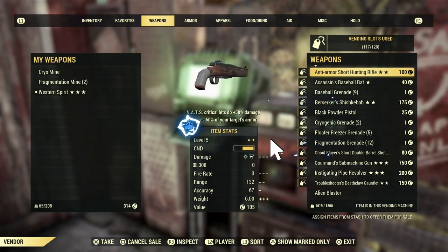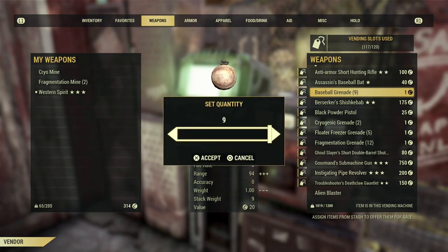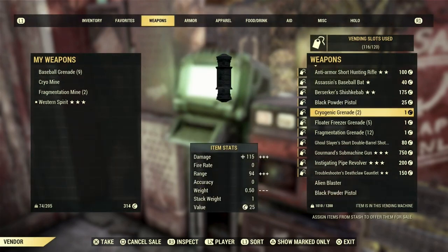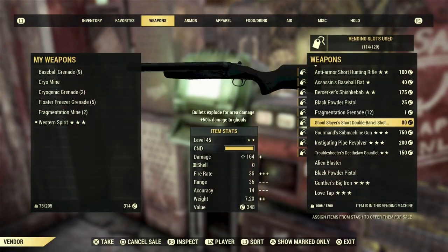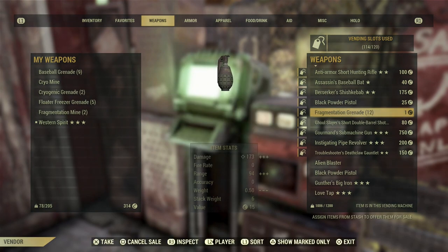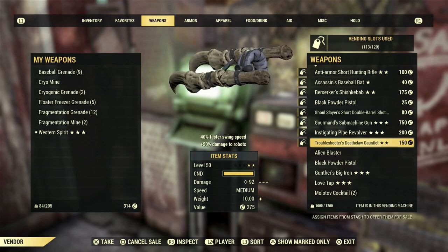First piece of advice when it comes to weapons: don't list grenades. You are wasting your vending slot. Take them out and sell them to NPC vendors at train stations or anywhere you can find across the wasteland. Don't waste vending slots on grenades.